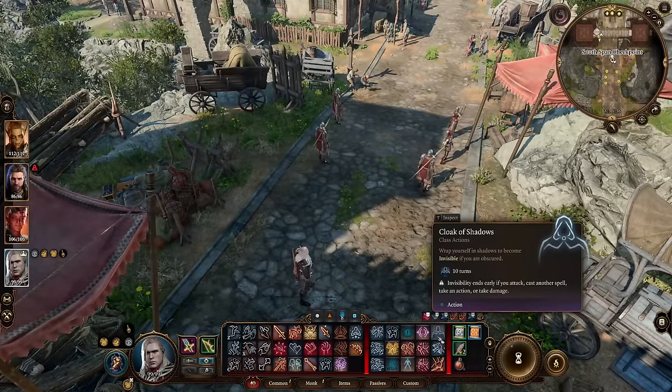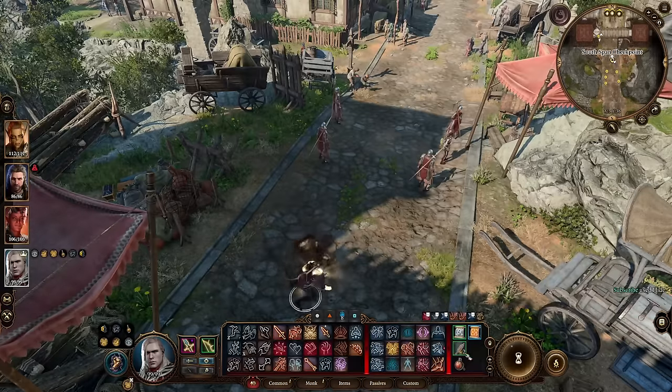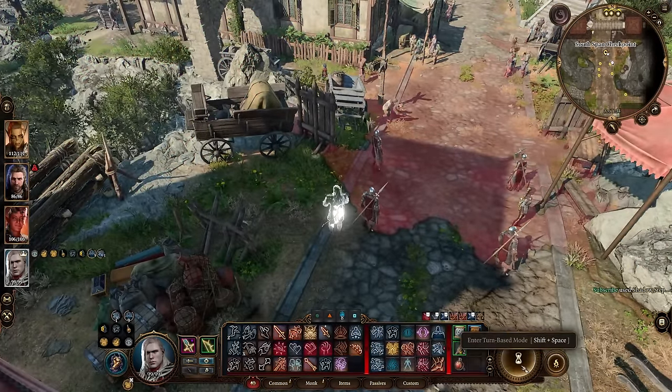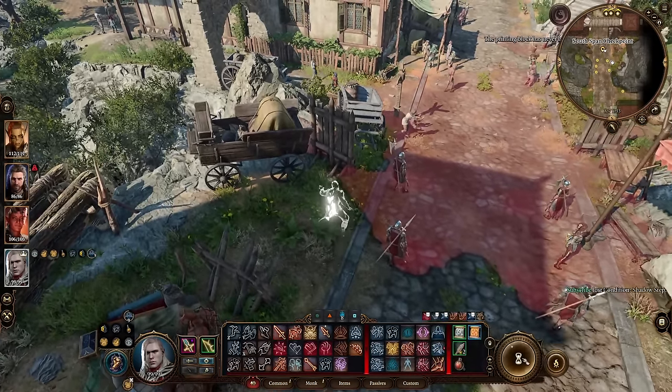So just like before, I'm going to hide, open up with Cloak of Shadows, go ahead and shadow step behind the enemy. I'm not even going to bother with using my haste potion here, because I don't really think it's needed.